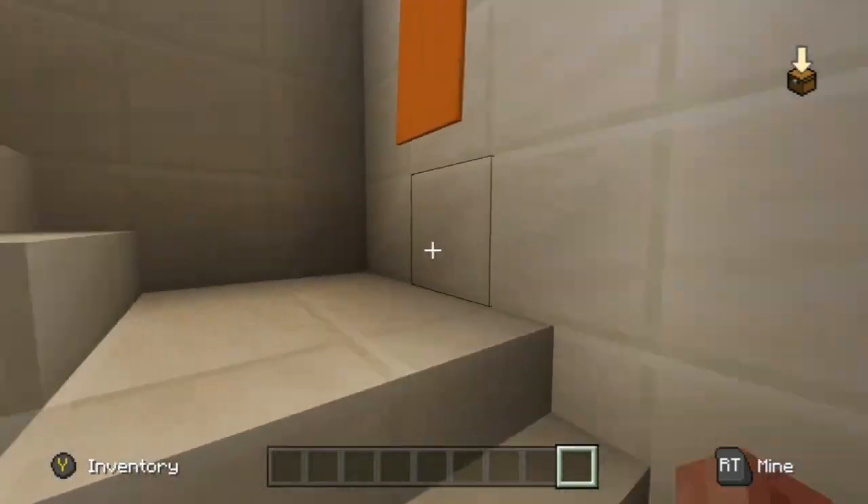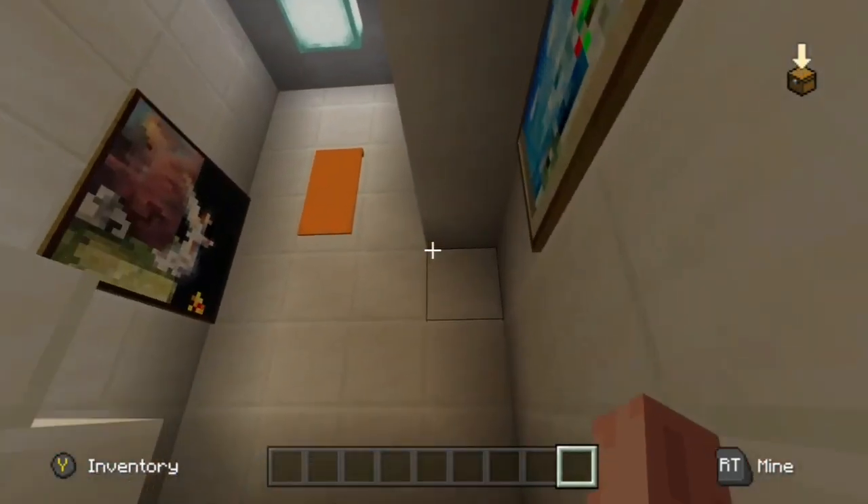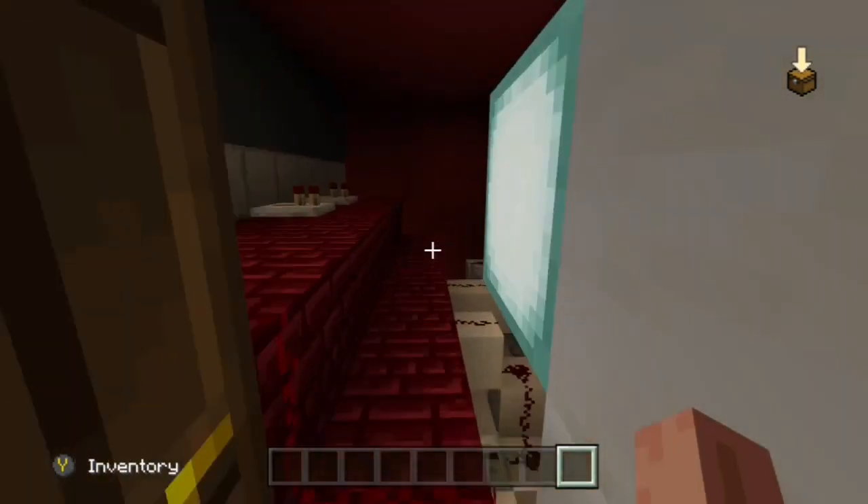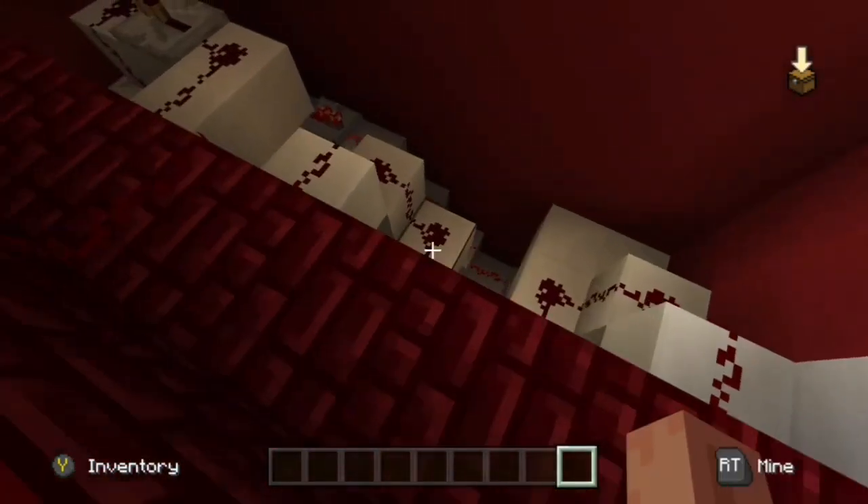Tried to decorate going up the stairs here — try not to make it too plain. We're coming up to one of the maintenance cupboards. This is where you can go if you need to refill the monsters after you've had some battles, as you may run out.